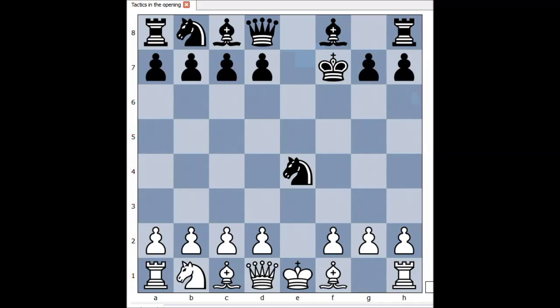King takes knight. Check. King to f6. Queen to f3, check - forking the king and the knight. White wants to get his knight back. King to e5, defending the knight. This is very risky, isn't it?